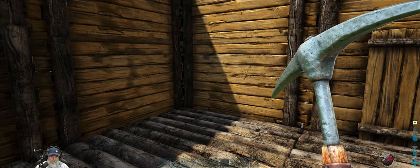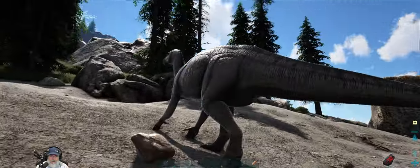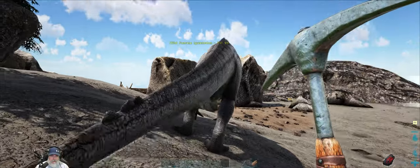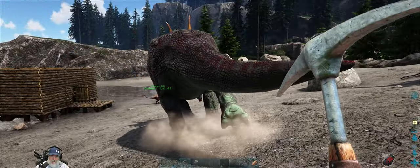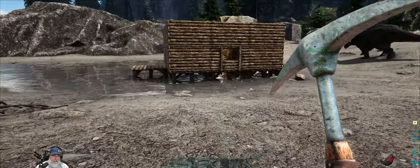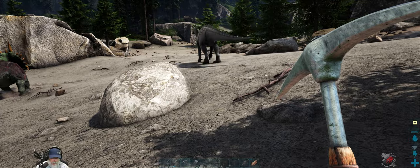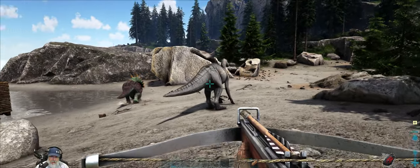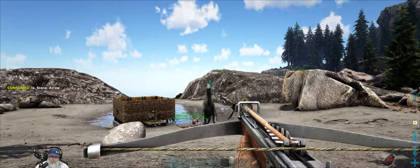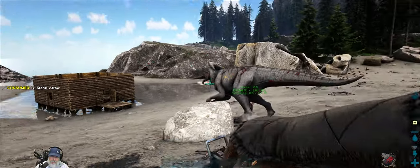We need some hide, which means we need to go hunting. You're level 95 — yeah, that's pretty big. I think these guys get hostile if you attack them. I might want to tame this level 90 trike, but we're not quite ready for that yet. Delbert, let's go do some hunting because we need to get ourselves some hide. I don't know how tough this guy is going to be — this might be a mistake, but let's do it. Trying to get headshots here.